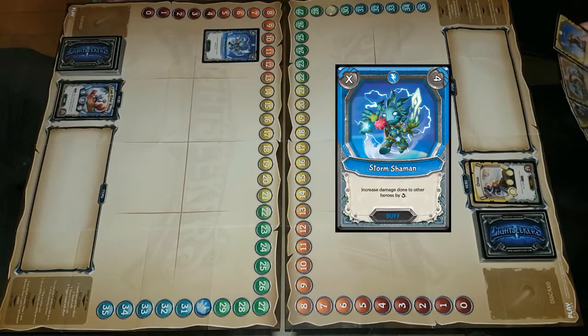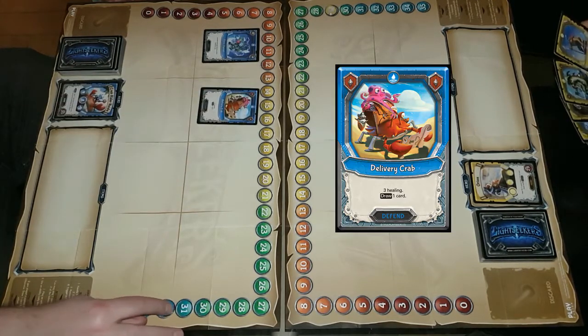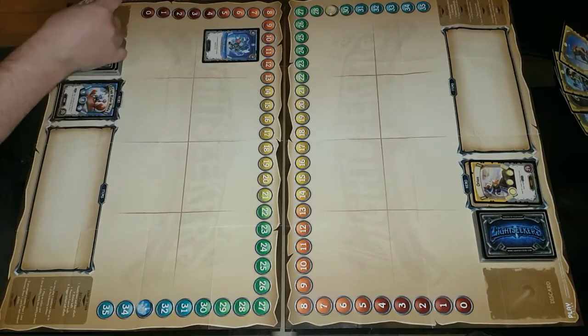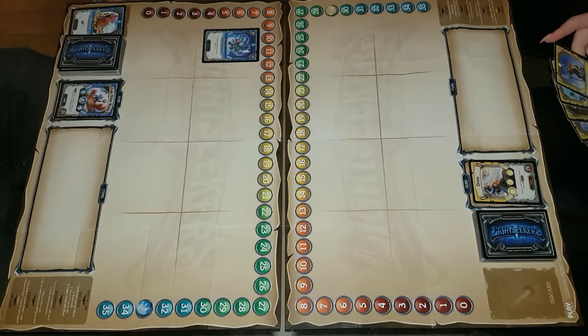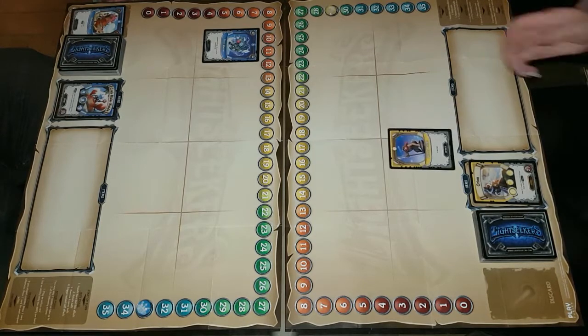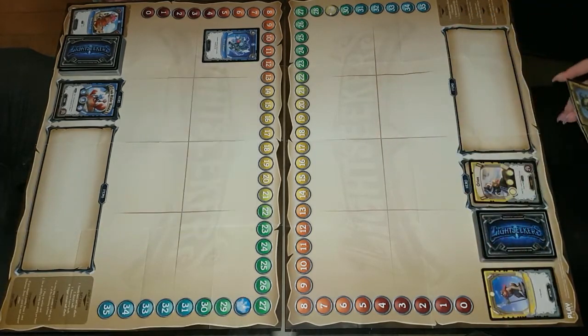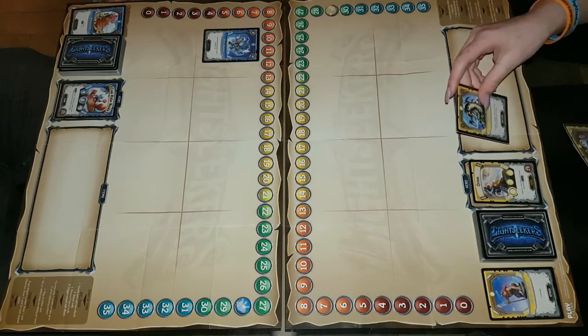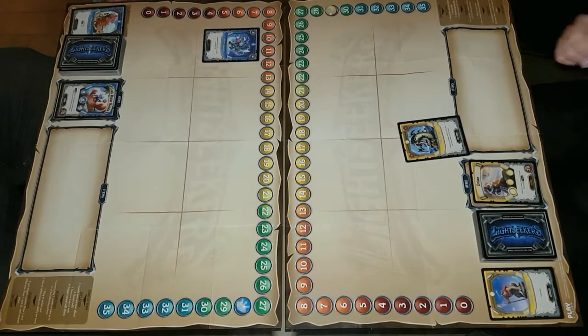I'll play Storm Shaman. And I'll play Delivery Crab for 3 healing, and I get to draw 1 card. I'll play Chinchue Militants for 5 damage. And I will play Dust Feeder for 3 healing. My last card is Solus — that goes to 7.